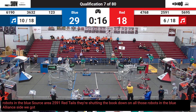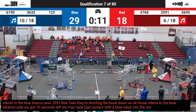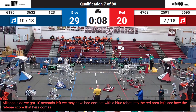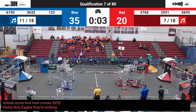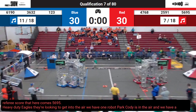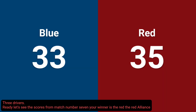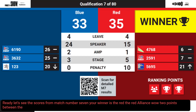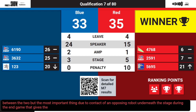We got 10 seconds left. We may have had contact with a blue robot into the red area — let's see how the referees score that. Here comes 56-95, the heavy-duty Eagles — they're looking to get into the air. We have one robot park. Cody is in the air, and we have a couple of robots parked for blue as time expires. Red Alliance — wow — two points between the two. But the most important thing: due to contact of an opposing robot underneath the stage during the endgame, that gives the Red Alliance three points.